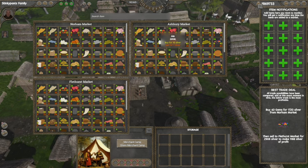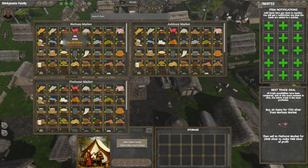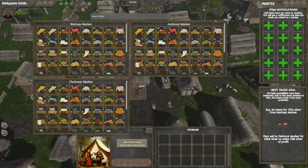Your goal would be to buy the ale from the Ashbury market at a buy price of 10 and then sell it to the Norham market for hopefully 11 or higher to make a profit. This arbitrage strategy can be done across all of the markets.